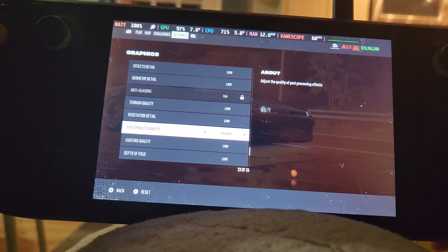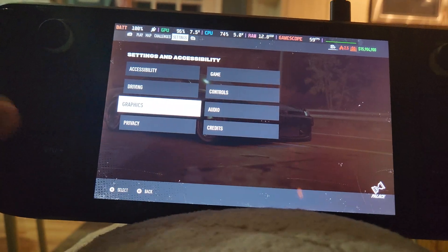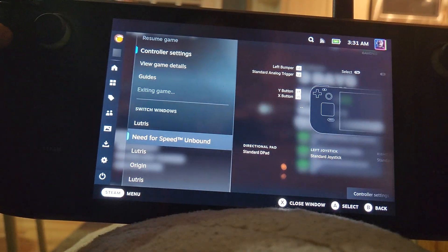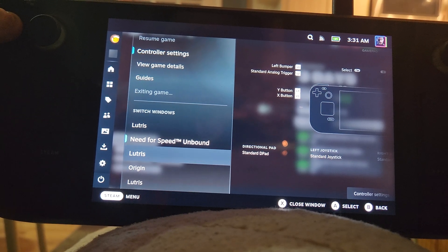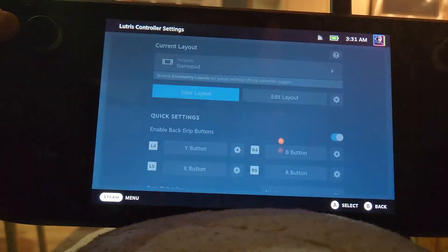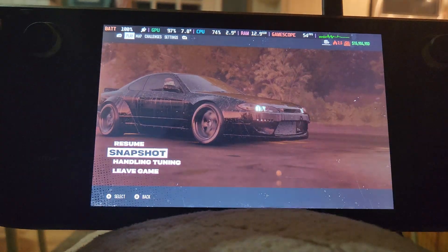It runs best on medium post processing, everything else on low. As far as what you need running: Lutris, Origin, and Need for Speed. That allows you to select controller config, and you just use the default gamepad. And Origin picks it up.